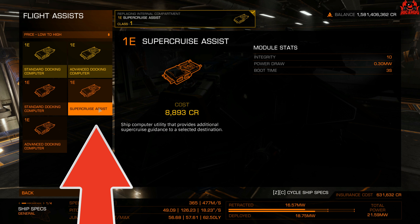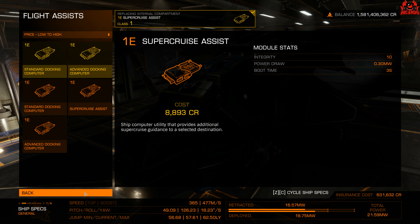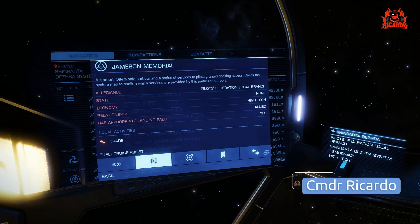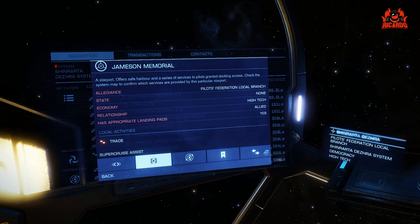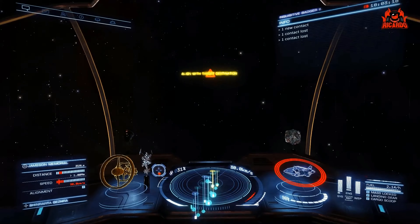Once you've got that Super Cruise Assist module fitted in your ship and you want to use it, you need to get yourself out into open space, which is where it works. We're in the left-hand panel screen, we're looking at Jameson Memorial. We're going to move over to the second icon that says Super Cruise Assist and press that. It says align your ship with the destination.